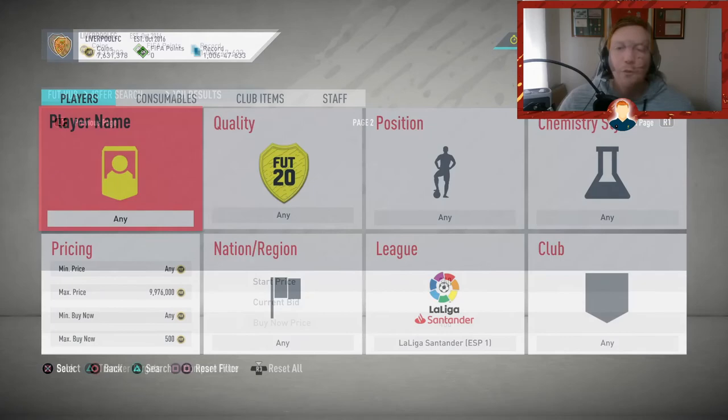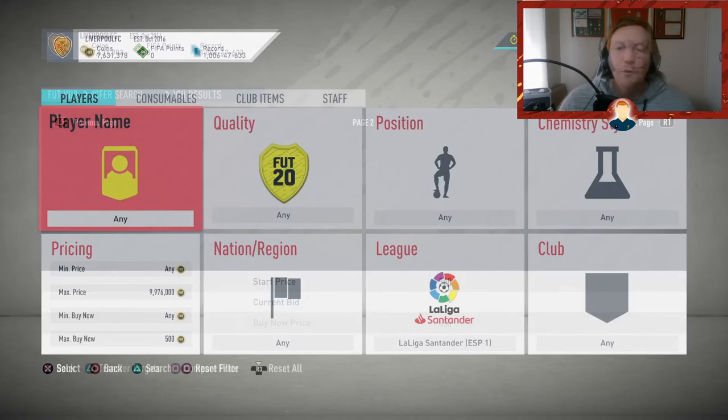I'm going to list this guy up for 500 and take the 70 coin profit. For the top five leagues — go on any and work out the bottom price. If the bottom price for any league is 500 coins, set the filter to 400 and anything you buy at 400 you're going to be making profit. Same with silvers — if the bottom threshold for German silvers is 600, set the filter to 500. I've waffled on so much — if you're still here, hit the like button and subscribe if I've helped you in any way. See you guys in the next video, peace.